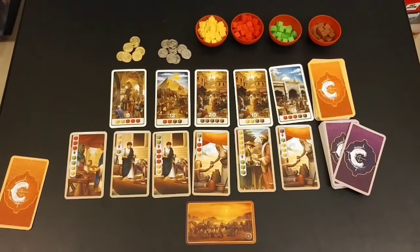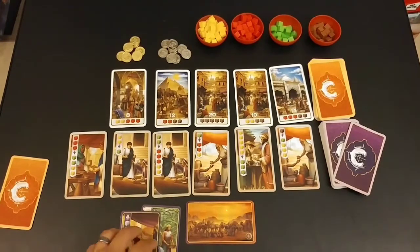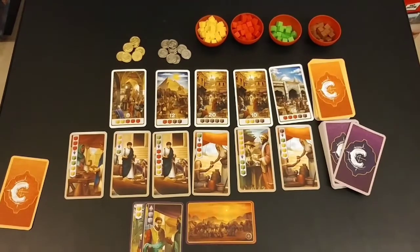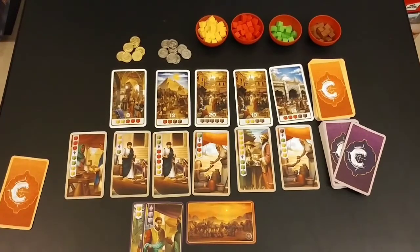All these actions are really quick so it goes around the table really fast — there's occasional analysis paralysis for some people but it's really not that bad. That's pretty much it — that's how you play Century Spice Road, and the same goes for Century Golem Edition, it just has little gemstones and different artwork. You can make the call if you think this game killed Splendor — let's go up top and talk about that a little bit more.